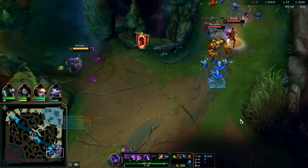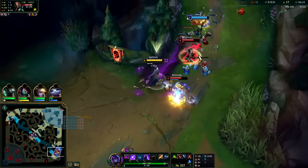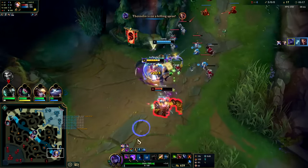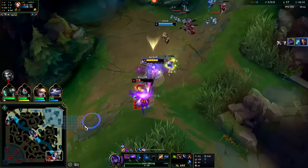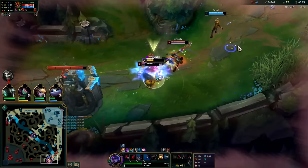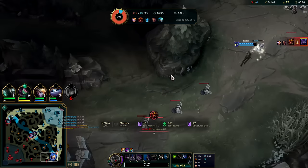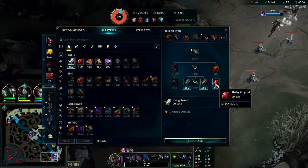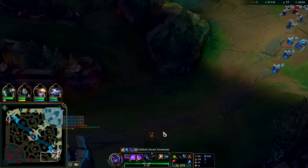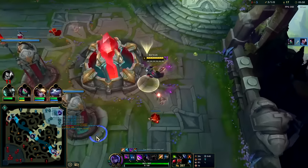We need to fight this. We're going to wait till the autos and then we W. He ended up juking — that was a good juke. Auto into Q, we drop the E, auto into Q. Good knockup by the Blitzcrank. I thought his knockup was on cooldown — overplay on my part. He ended up having his hook and then knockup and I'm a goner. Wasn't paying close enough attention to that. We need to go get our blue.